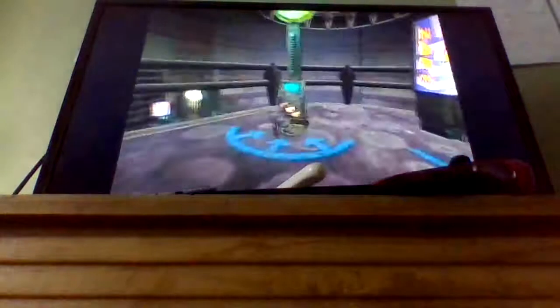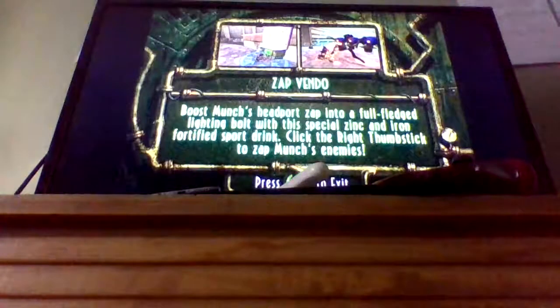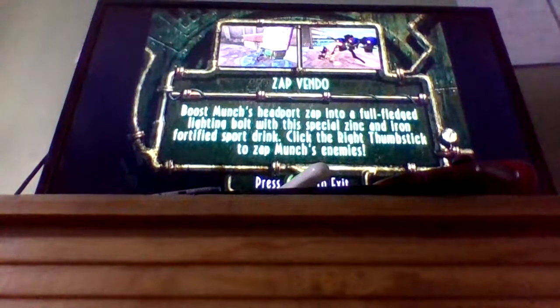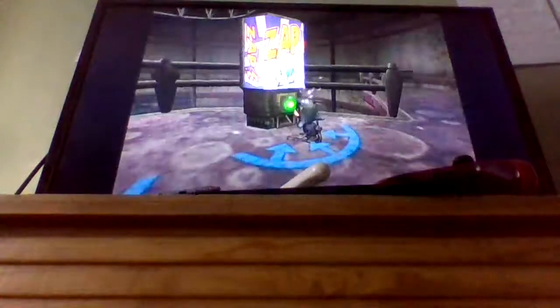What is this zap? Let me see, what is this? Zap Vendo — boost Munch's head port. Zap with a full-fledged lightning bolt with a special zinc and iron fortified sports drink. Click the right thumb stick to zap Munch's enemies. This is already cool. We just looked at that.